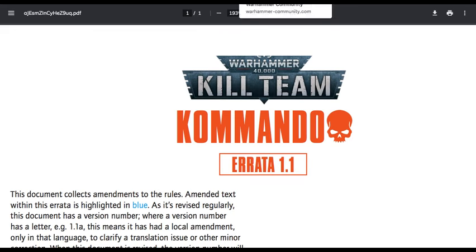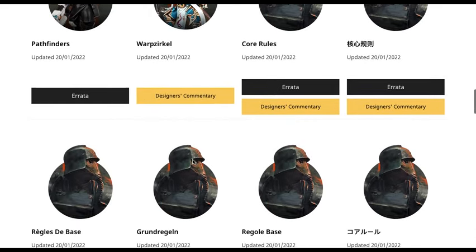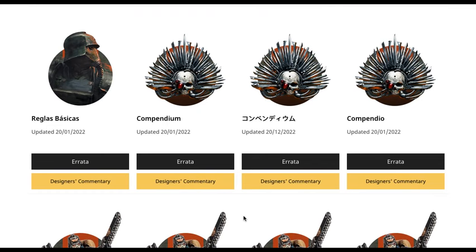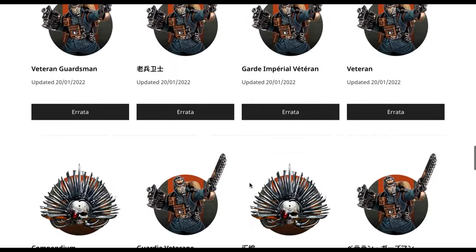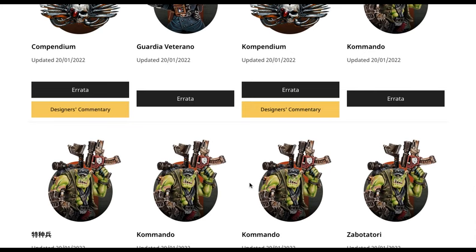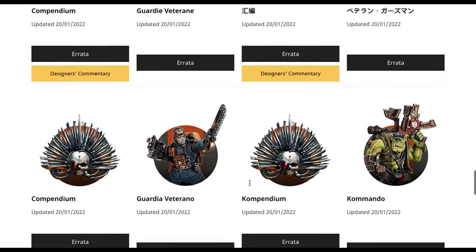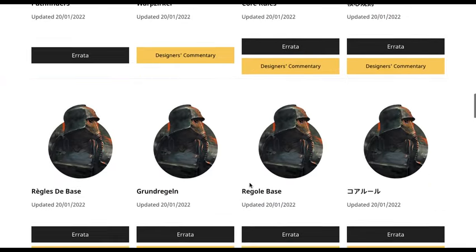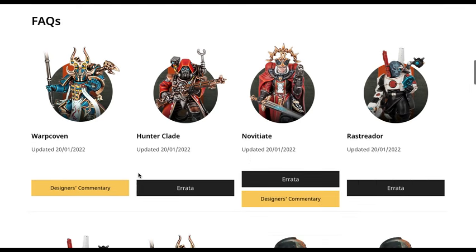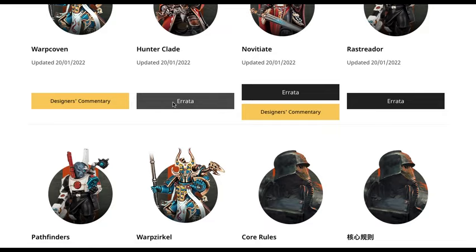There are a bunch more updates from today as well. Right now it's kind of a pain to look through them — they had some issues on the site where the language was kind of messed up. If you turn on loading everything, you just have to scroll through all the different languages and find the relevant one. Overall I went through the most important ones — all the bespoke kill teams, everything from the rulebook and the compendium. The only other ones we didn't talk about are the Warp Coven and the Hunter Cadre. Warp Coven is just designer's commentary, and we can look at the Hunter Cadre as well.